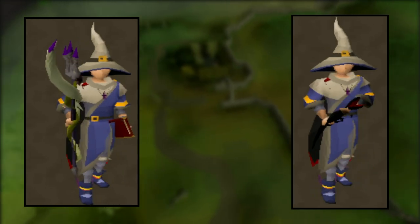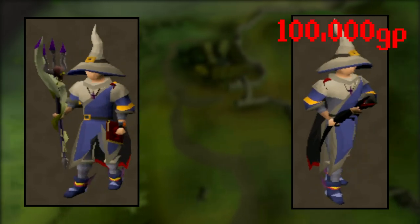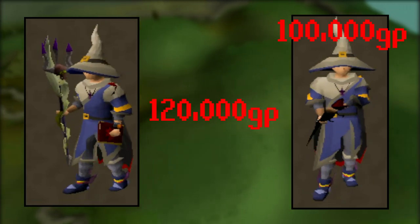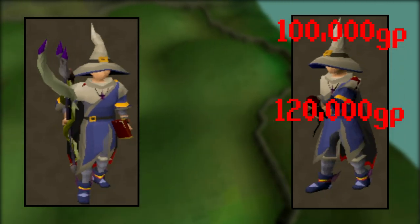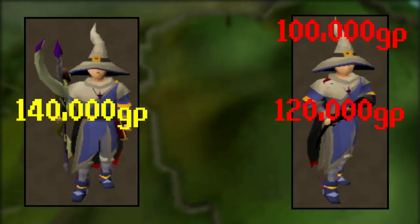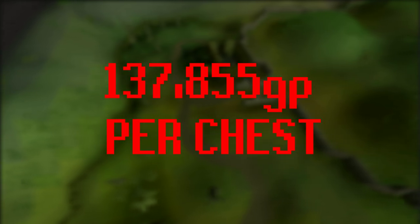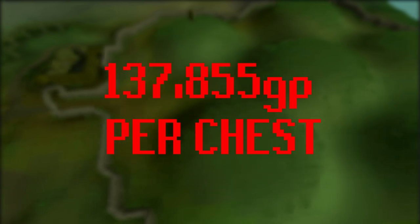So, before we go, let's work out the cutoff point where a Trident actually becomes better. At an average loot of 100,000 GP, the Black Salamander is still better by 114,000 profit. At 120,000 GP average loot, the Salamander is still in the lead by 54,000 GP profit per hour. At an average loot of 140,000 GP per chest, the Trident of the Swamp takes it by about 6,000 GP more profit. The actual cutoff is 137,855 GP per Barrows chest — if you're getting more than that, use a Trident; if you're getting less, use a Salamander.